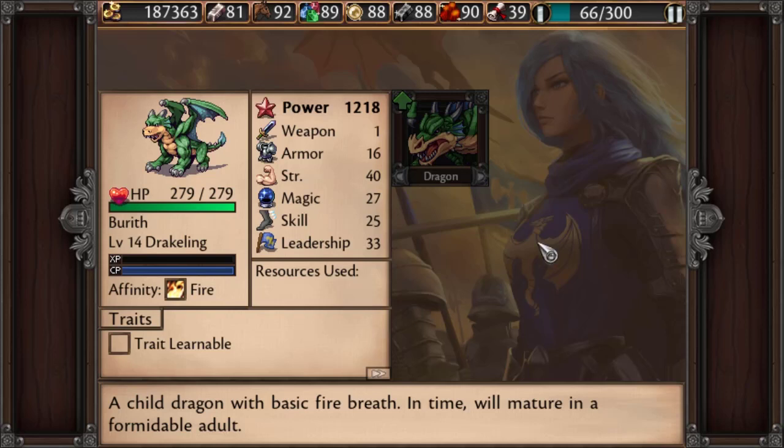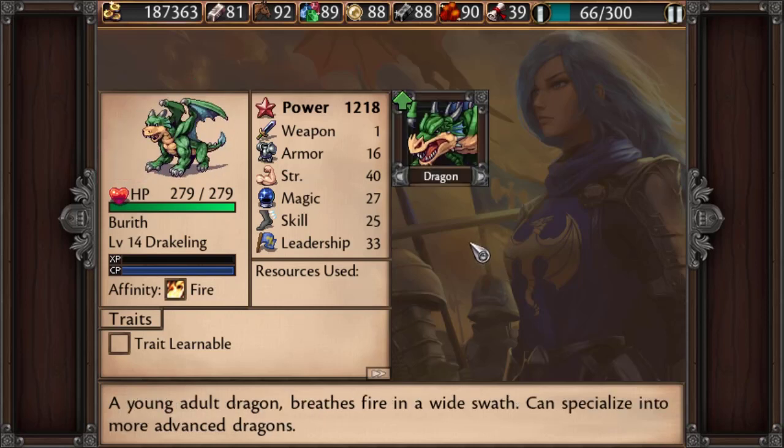Dragons are pretty different from the human units in how they progress, in that they really don't have equipment — they just naturally grow and mature as they rapidly age. You have a drakeling here, this is the base dragon. That said, you can find adult dragons, and it's really nice when you do, but a lot of times the recruits you find will be drakelings, the child dragon. Dragons attack twice in one turn, they're very tanky, and their breath attack is the same as a mage attack, so they're basically very tanky mages that go twice.